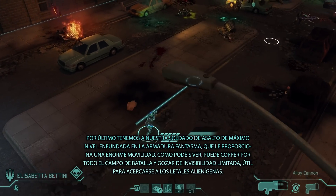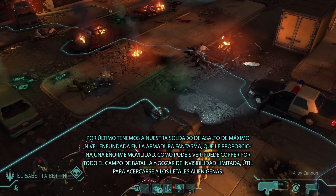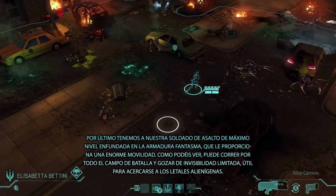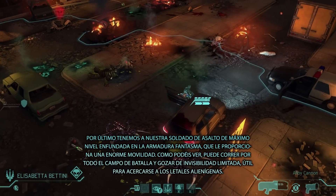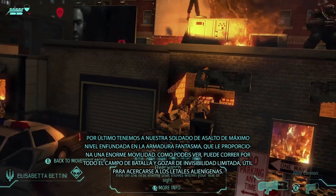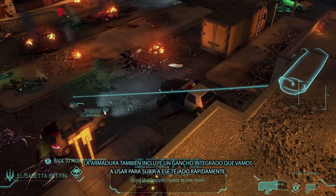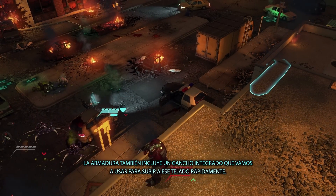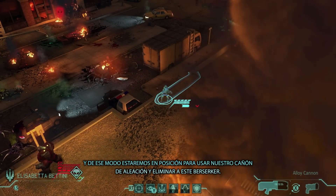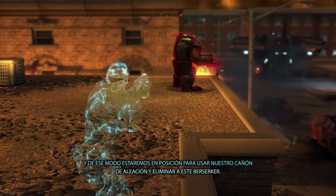Finally we have our leveled-up assault soldier wearing the ghost suit, which gives her incredible mobility — she can run all over the battlefield — and grants her limited invisibility, which is useful when you need to get close to big, tough, deadly aliens. The suit also has an integrated grapple, which we're going to use to get to the roof quickly. That puts us in range for a shot with our alloy cannon, which will take out the berserker.